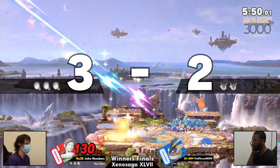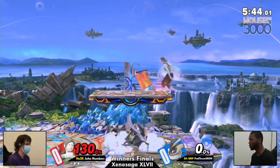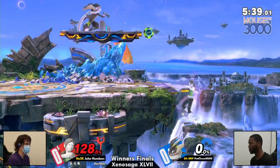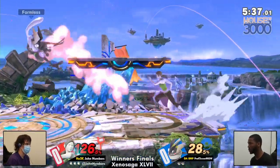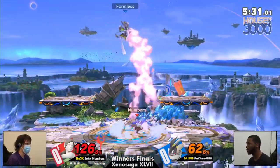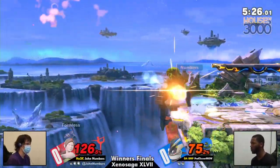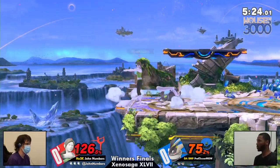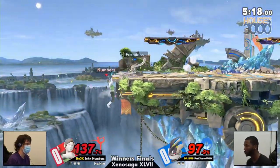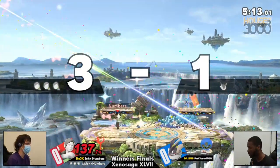Greninja has some pretty good anti-zoning tools, but when you're at that sort of mid-range it can be tough to react to the Sun Salutation. And that was the anti-zoning tool going both ways — the uncharged shuriken is so good at disrupting soccer balls, so good at disrupting uncharged Sun Salutation. But once it's already charged, it out-prioritizes and goes right through it, and you're still stuck in the lag — it's just a full shot of that healing energy. The whiffed grab from John though — what an interaction!